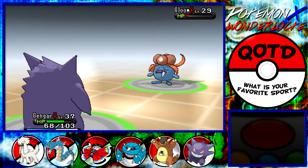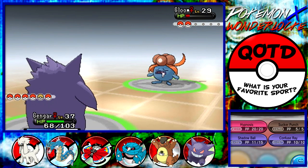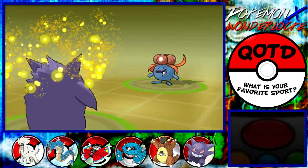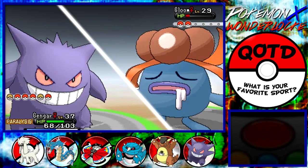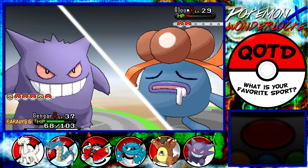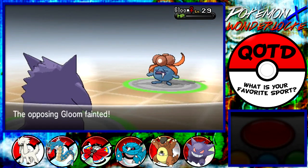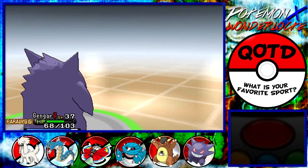If there's no Sleep Powder like the next thing that comes out, I'm going to be really mad. Let's try to preserve our PP. Of course it uses Stun Spore now. Whatever, game. Forget it. So stupid. I want to preserve some of my Shadow Balls.